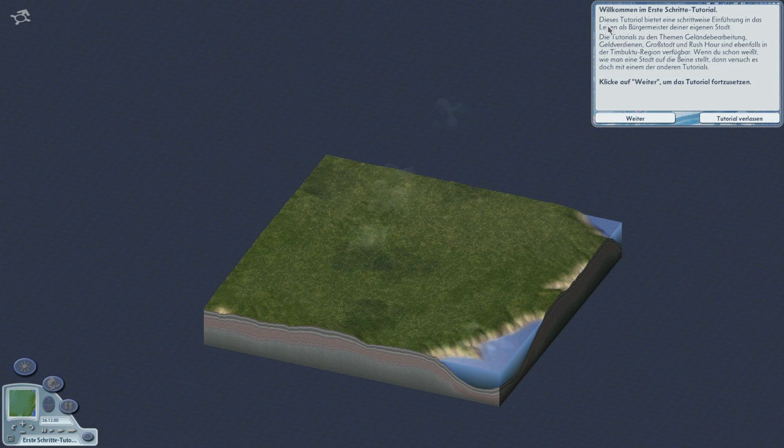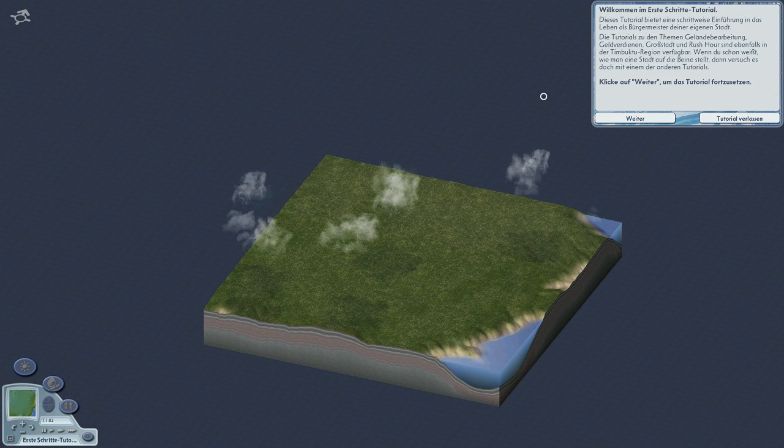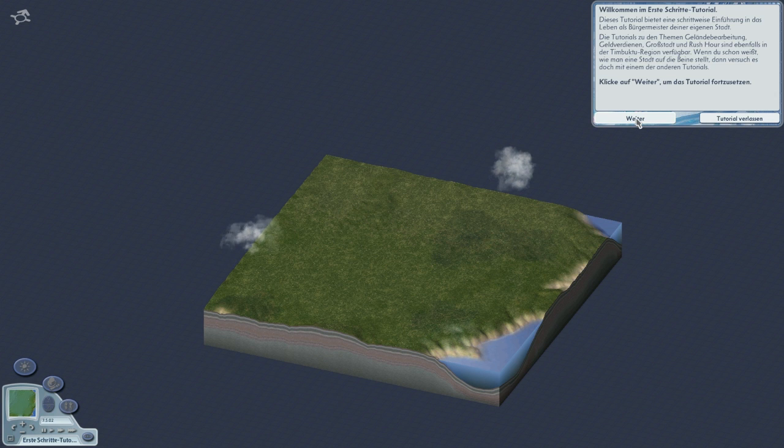Willkommen im Erste-Schritte-Tutorial. Dieses Tutorial bietet eine schrittweise Einführung in das Leben als Bürgermeister deiner eigenen Stadt. Das Tutorial zu den Themen Geländebearbeitung, Geldverdienen, Großstadt und Rushhour sind ebenfalls in der Timbuktu-Region verfügbar. Wenn du schon weißt, wie man eine Stadt auf die Beine stellt, dann versuche es doch mit einem der anderen Tutorials. Nein, weiß ich gerade nicht – wie gesagt, es ist locker fünf, sechs Jahre her, dass ich das letzte Mal gespielt habe.